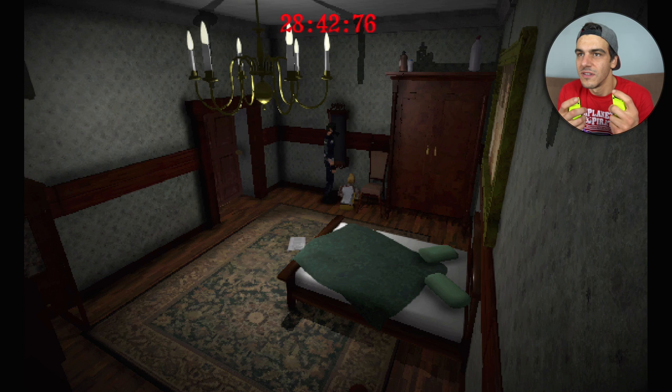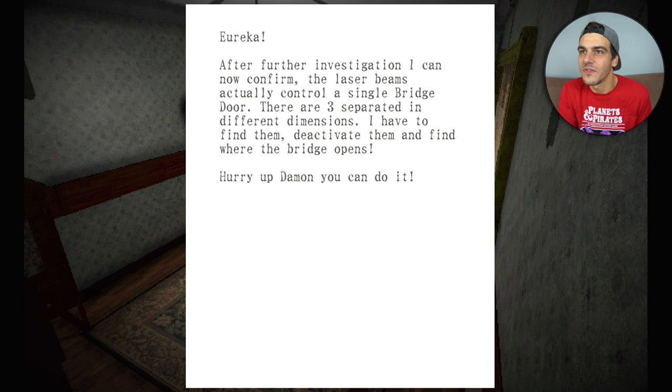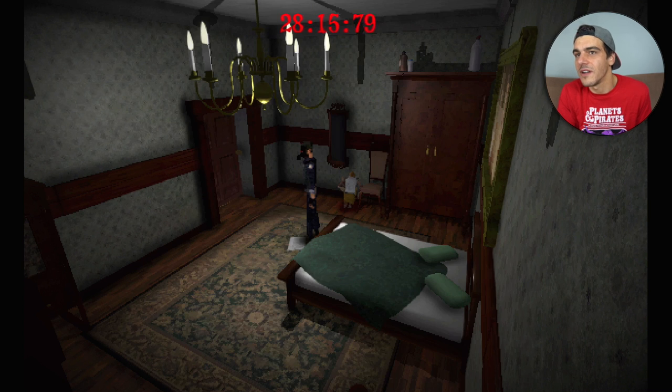I put someone out of their misery. Let's see what this note says — after further investigation I can confirm the laser beams control a single bridge door. There are three separated in different dimensions. I have to find them, deactivate them, and find where the bridge opens. Hurry up Damon, you can do it. Let's go do it.